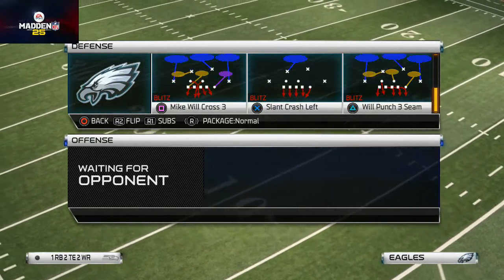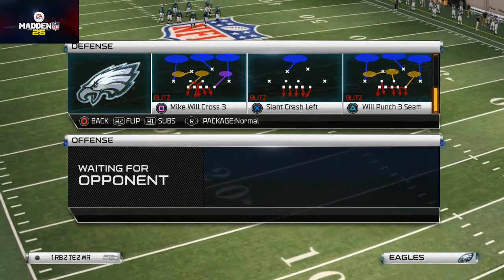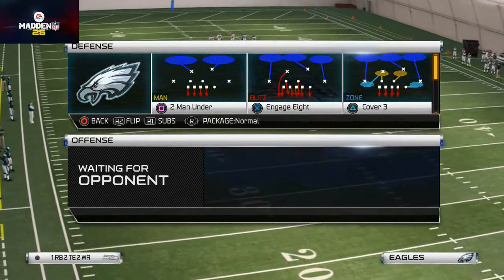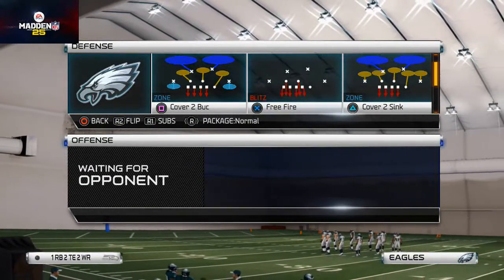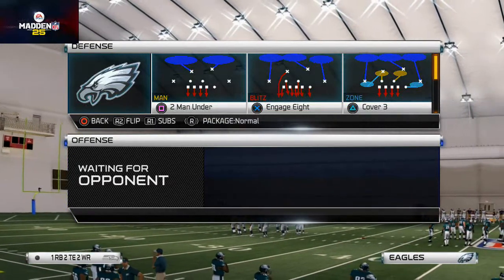We like to use under Sam shark for this, but because I've already broken down how to run under Sam shark, we're going to show you this out of the Cover 3. The Cover 3 does a nice job of stopping the run in my opinion, so let's get into it.